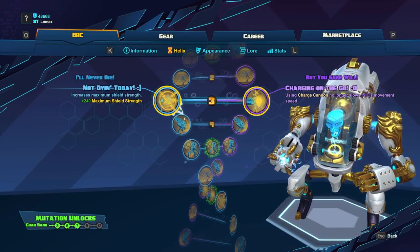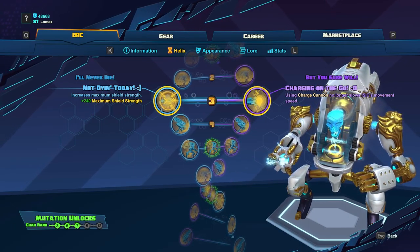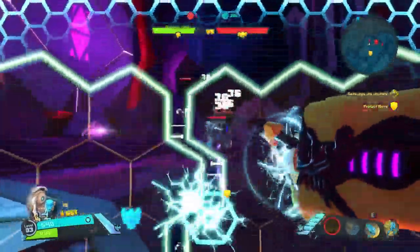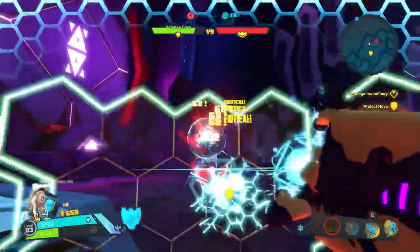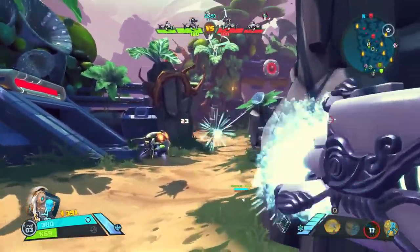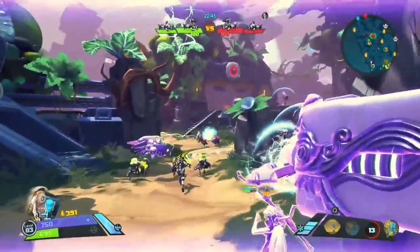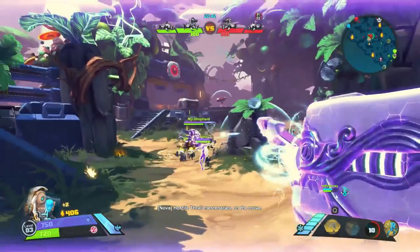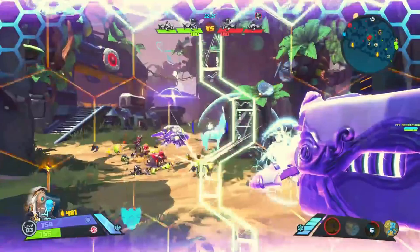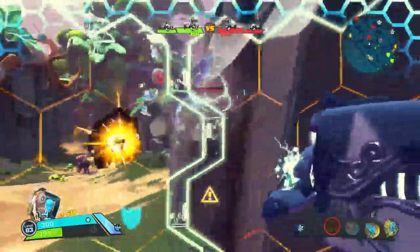At level 3, we're going to get Not Dying Today, which will buff Isaac's Shield, and Charging on the Go, which will buff Charge Cannon. Not Dying Today is going to increase Isaac's Shield Strength by a flat 80%, giving you nearly double your starting Shield Capacity to tank more damage. Charging on the Go is going to remove the slow that Isaac receives while charging Charge Cannon, putting you at your normal walking speed. This makes it easier to chase enemies while firing and to kite enemies as well. You can't really go wrong with either skill at this level, as they're both pretty good.